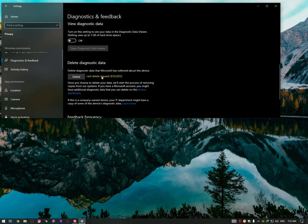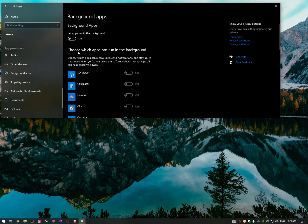Your diagnostic data is being sent to Microsoft and they track you, so turn these options off while gaming. Also, in background apps all applications are running by default — you need to turn them off.